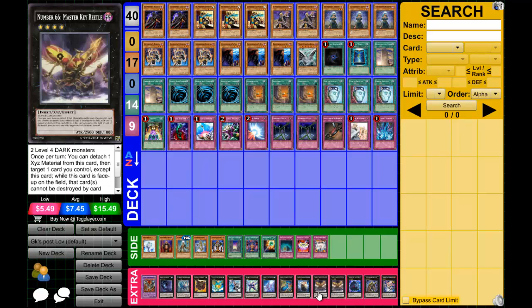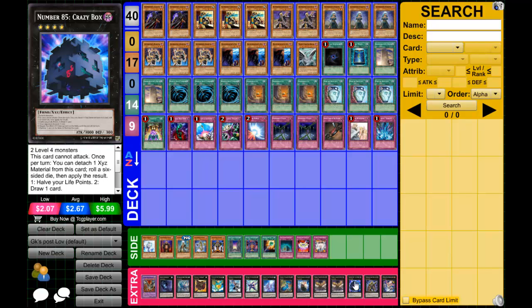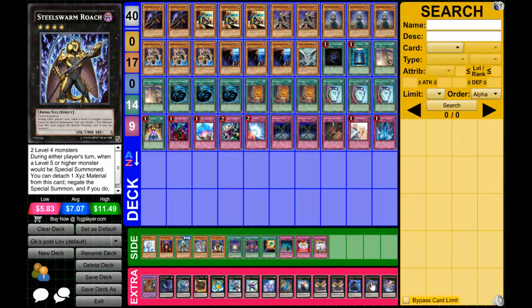Black Ship of Corn. Double Key Beetle — this is probably the only extra deck card you're actually going to go into. You target Necro Valley with Key Beetle to protect it, then next turn target Recruiter. Either way you're benefiting. One Crazy Box. Roach — because Light decks are going to be a thing again and it stops special summon monsters.